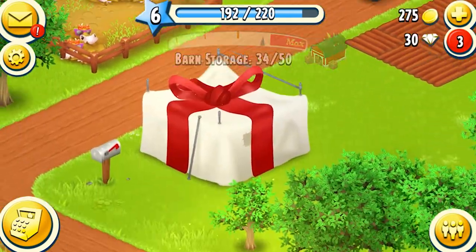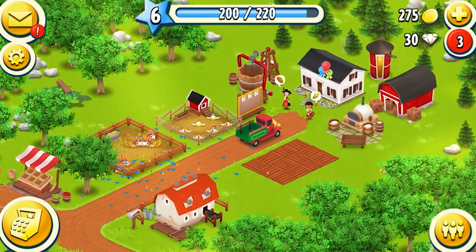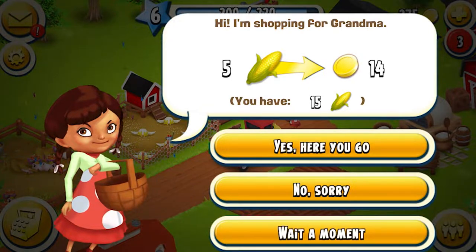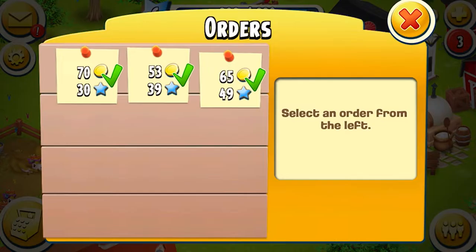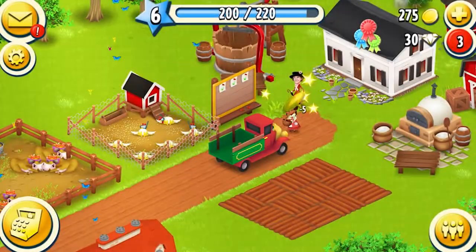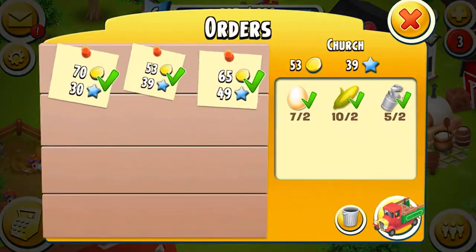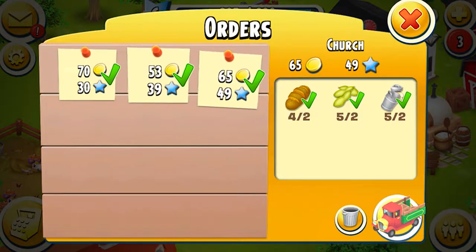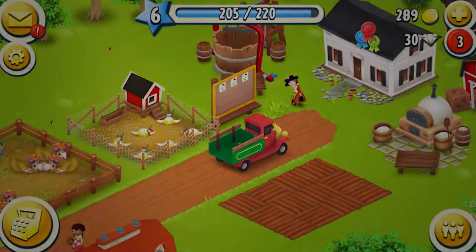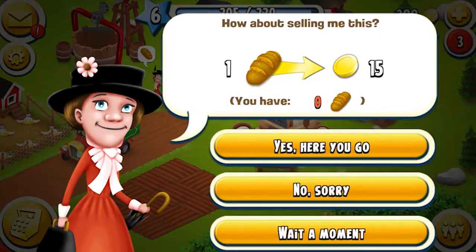Lovely to see — we got some storage and the building has finished, so we can unlock that, which is great. We've got a few customers: five corn for 14, and we need two so that's fine. We also got another customer — one bread for 15. We'll quickly send these orders off.